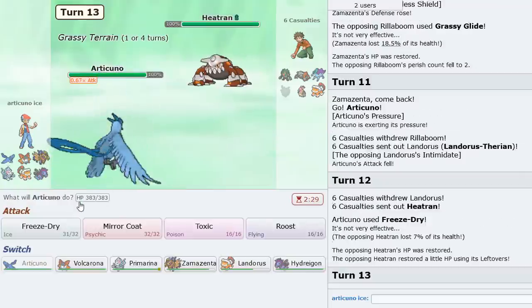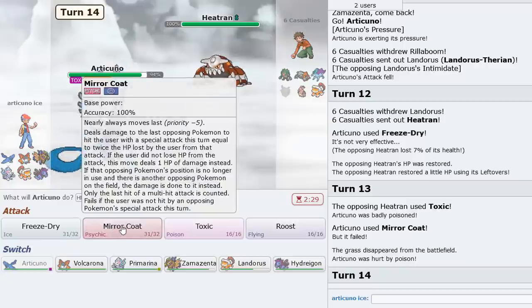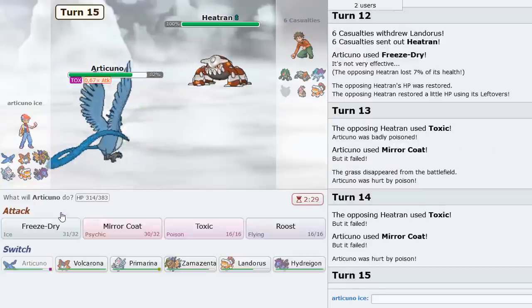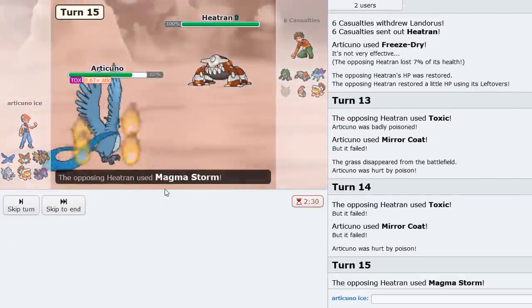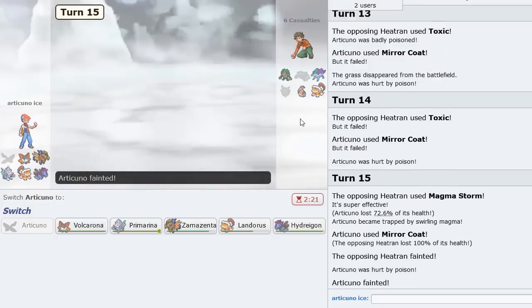And then after that I'm going to Mirror Coat on his Magma Storm. No! That's the wrong move — oh no. Go for it now. Yes! Let's go! That was absolutely worth it. This man really tried to outplay — he toxicked the first two turns. Magma Storm and we still lived after two toxic rounds. That's Articuno! That's the power of Articuno. Amazing — what more can you hope for?